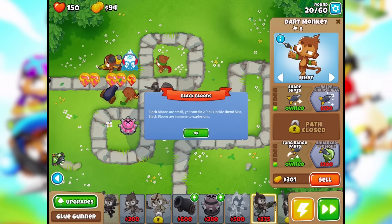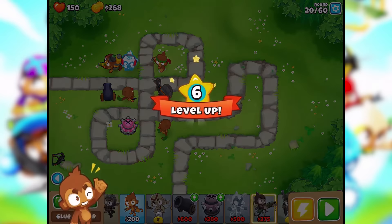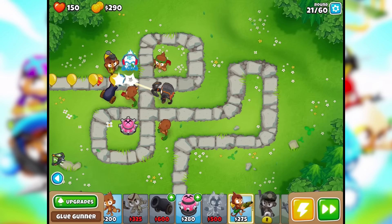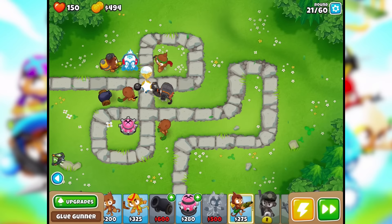Level 6 — we're fine. That was around 20. We got all the primary monkeys unlocked. So now we're on round 21. Oh wow — okay, things just got a lot harder somehow.